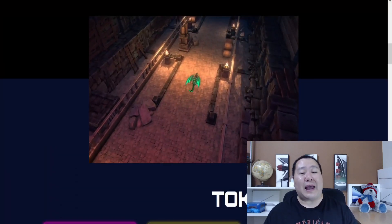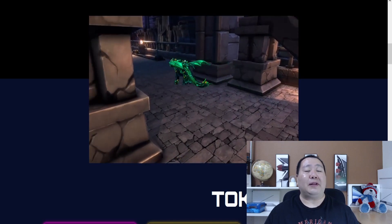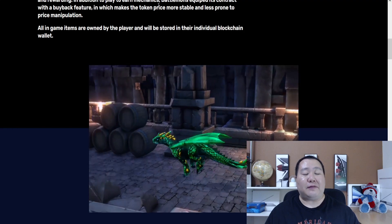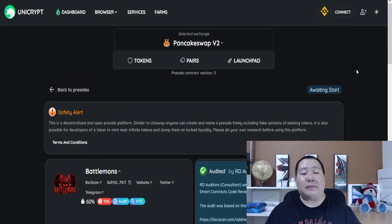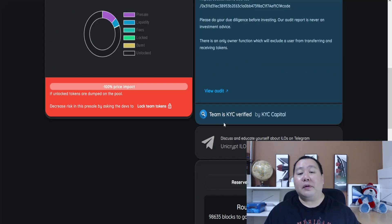How cool was that? As you can see, they are pretty far along in developing the NFT-based video game. This cryptocurrency is having a pre-sale — I'll have the link in the video description below. It will officially take place on Unicrypt, and after the pre-sale it will launch on PancakeSwap. As you can see on the right-hand side, it has been audited and the team is KYC verified.